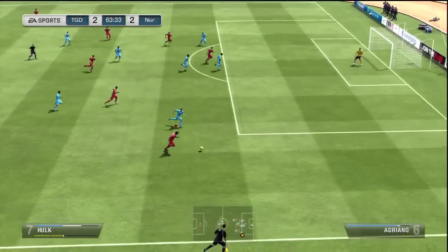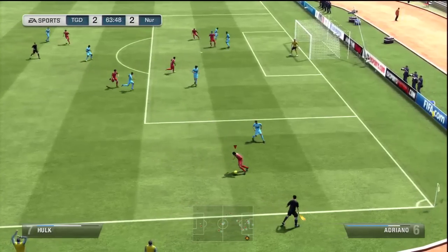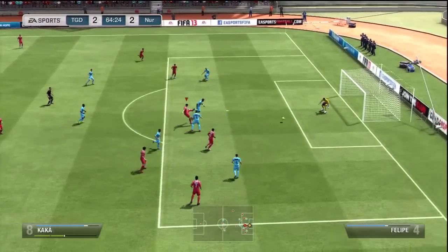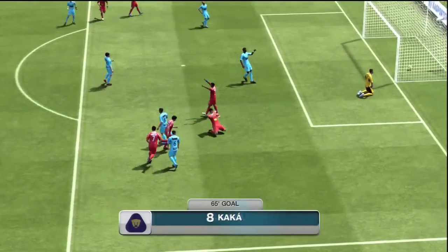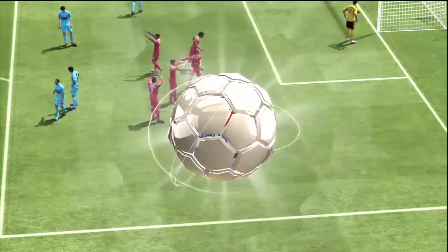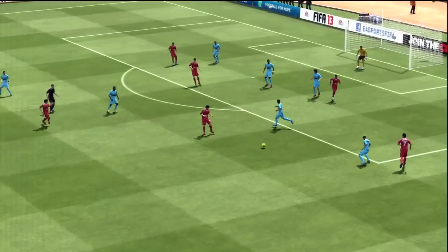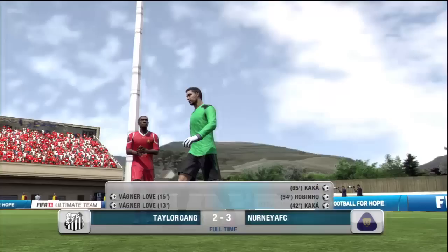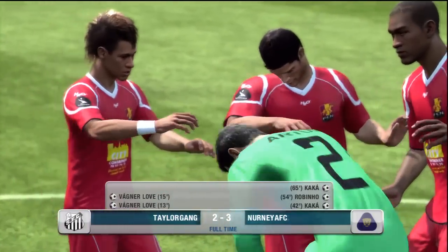Pretty much from the off, we have Hulk out on the wing — he gets a lot of space, feeds it out. Sees Kaká, makes a little move inside, finds himself a yard of space and gets a shot away to make it 3-2. So it was a nice little turnaround from being 2-0 down to now being 3-2 up. This was pretty much how the game ended. I started playing the way he was playing, basically just passing it around my back four to annoy him. I got away with a 3-2 win.